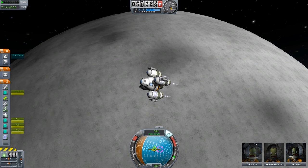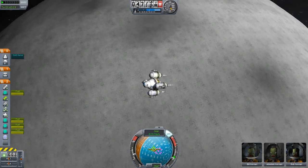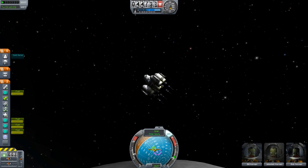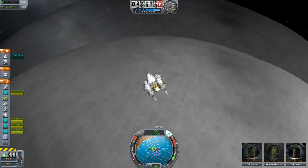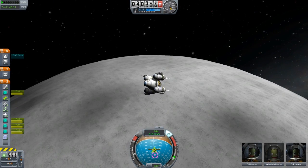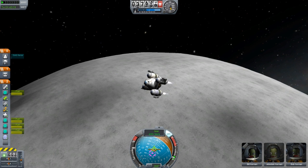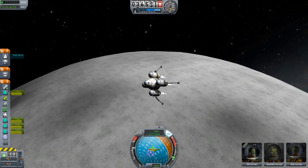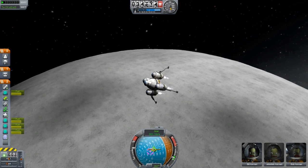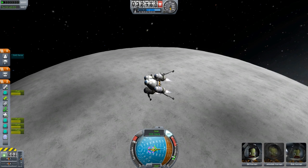Just get rid of some of that vertical and horizontal velocity at the same time. I haven't been to the Mun since this version - I don't know why, I just never felt like going there because I've been there so many times. Wow, this is loud - turn it down. Oops, I'm going off course. Let's just speed it up a little bit. Put the lander's legs down. This is a pretty cool looking lander.